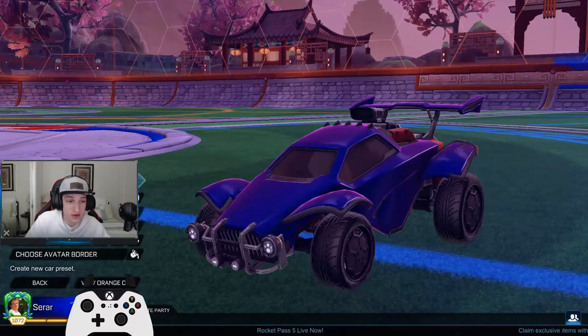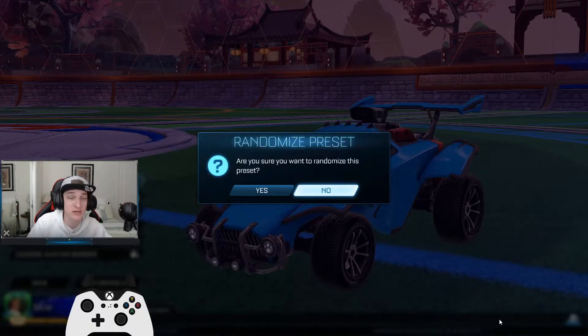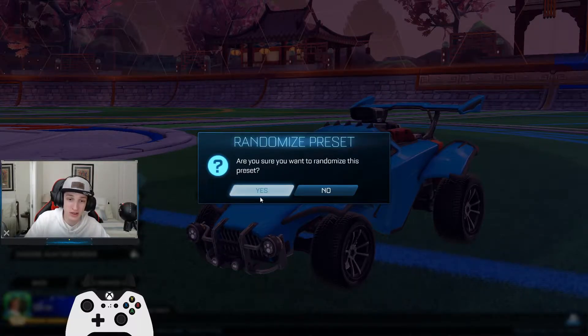Basically all we're going to do is go over here, click new preset, and then just click this randomize preset button. And whatever we get, that's what we're going to run with for two or three games this episode. So here we go, let's check it out.